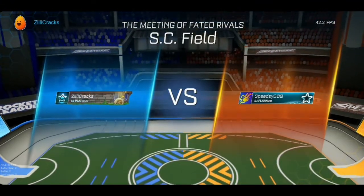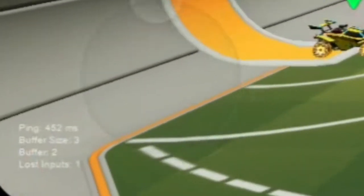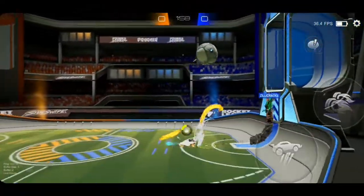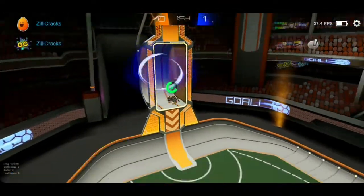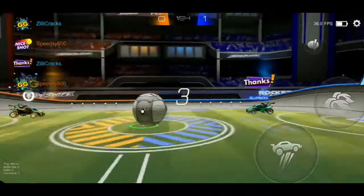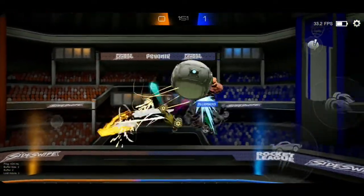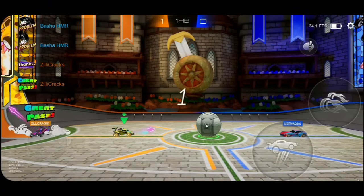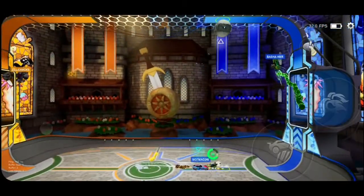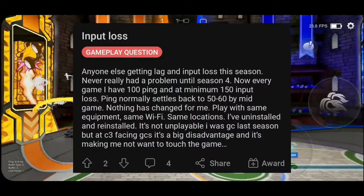You team up with your friend in Sideswipe and start playing some matches, and right at the beginning you notice the ping is around 300 to 500. It's okay if you and your friend live in different regions and play on different servers. But what if both me and my friend play on the same India server? We both have good internet speeds and don't suffer much individually — so why is there 300–400 ms ping whenever we play together? I'm pretty sure this is a server issue.